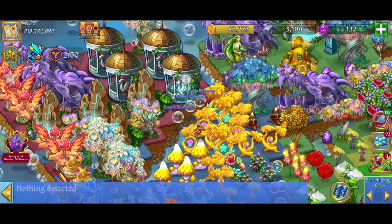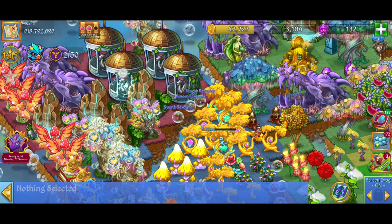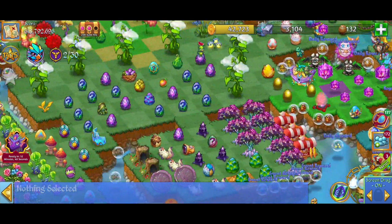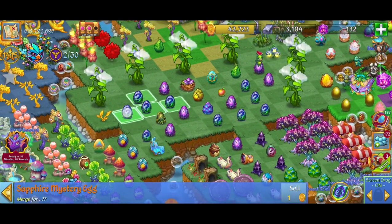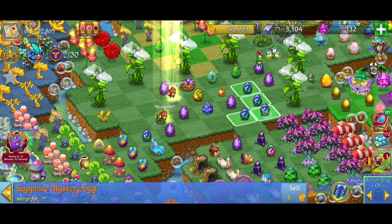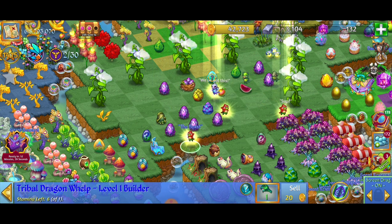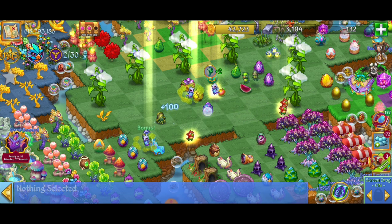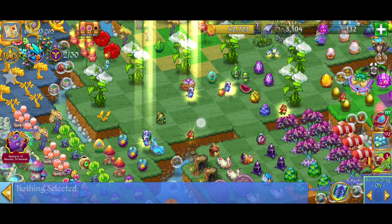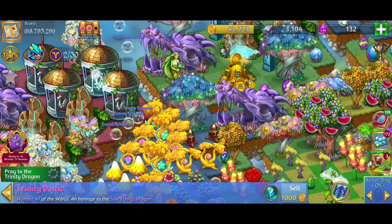To get some more of these mystery eggs, I'm going to tap on my trinity dome. You can either get butterfly eggs or sapphire mystery eggs from it, so this could help us out here. We've got a five merge with the sapphire mystery eggs there, and another five merge with the sapphire mystery eggs right there. That's what I'm talking about! We're going to merge those butterfly eggs to make some space and then let's get some more of those sapphire mystery eggs. This is going super good.